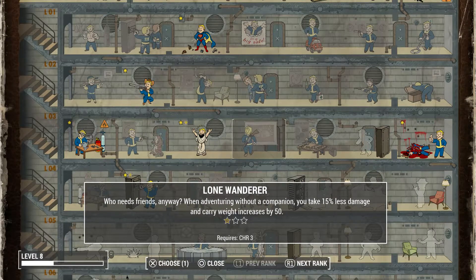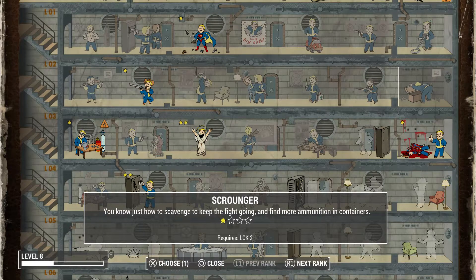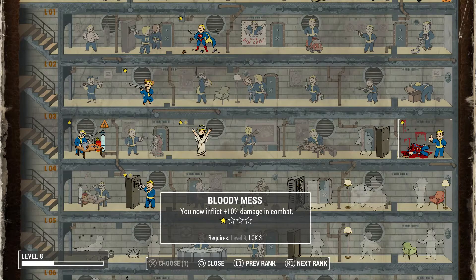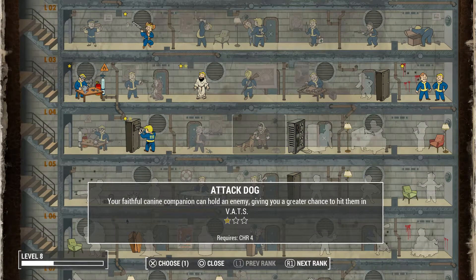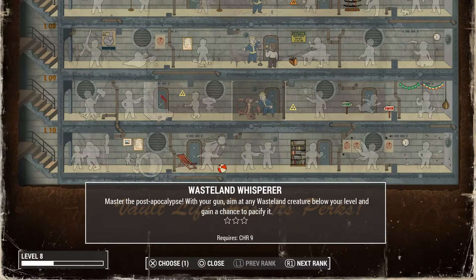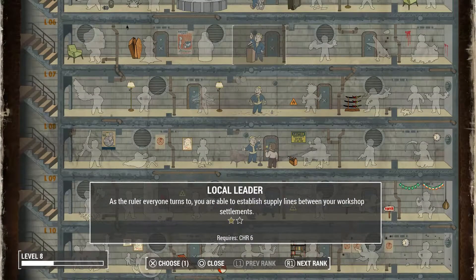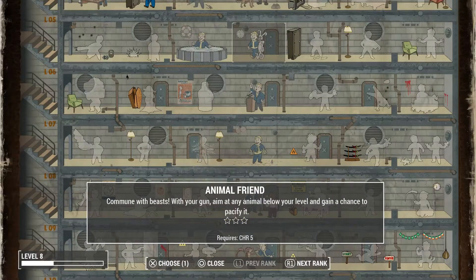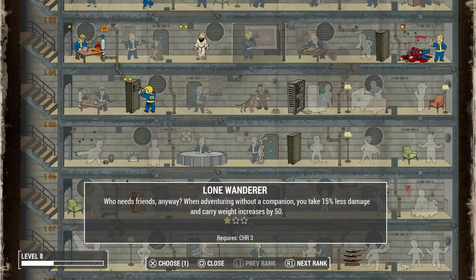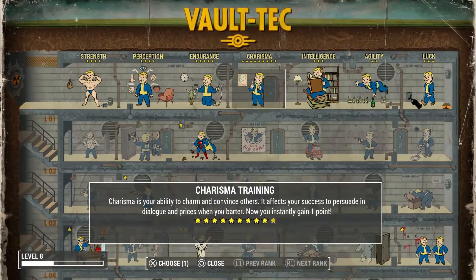What we're going to do right now is upgrade some perks. I should have this one almost all the way up. Intimidation, Wasteland Whisperer, Inspirational, Party Boy, Local Leader, Animal Friend, Attack Dog, Lone Wanderer. I'll upgrade the locksmith perk to be able to pick expert locks. Dog, seriously? I'm recording here. Don't you look at me like that. Oh, he's so cute.